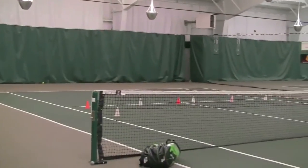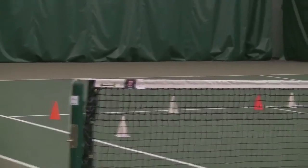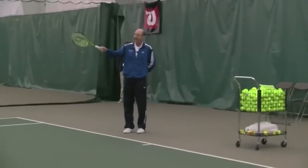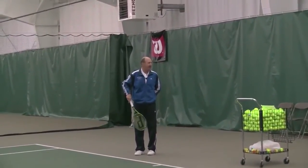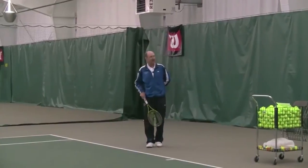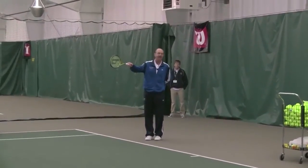To practice these serves, you can stand behind the player and say, okay, I'd like you to serve a 21F. So 21F means the two position — standing a little bit away from center — serving toward the tee, that's the one target, and F is flat. One of my favorite serves would be 34S: one more step over, aiming toward that short wide target over there.